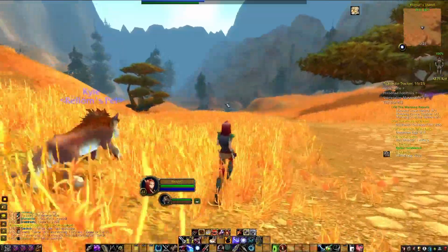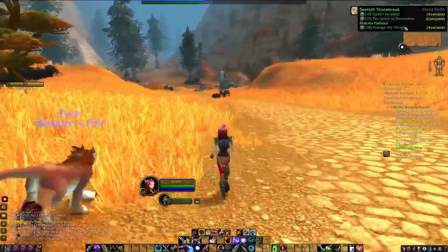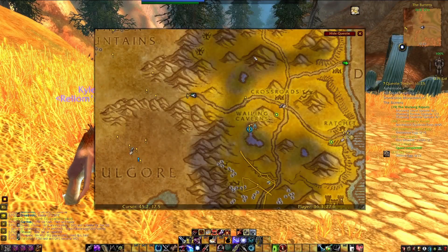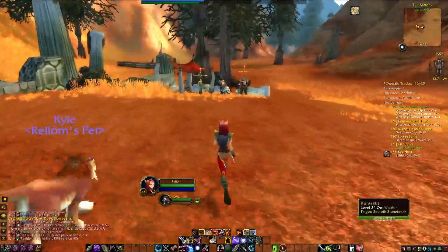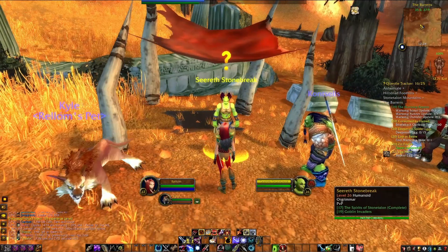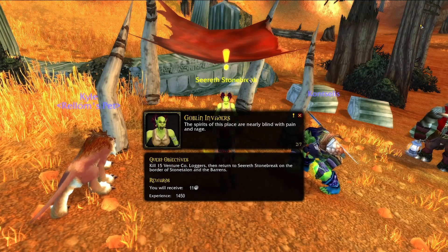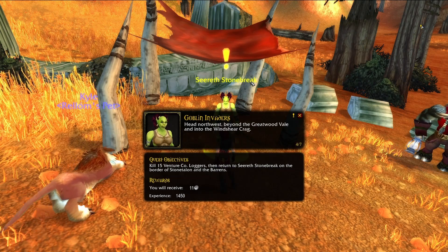We are about to leave the Barrens behind and that is Stonetalon in front of us. There are a couple of quest givers down here. I checked one and it's level 16, green, but all the mobs we have to kill are level 15 — so not really great. Here we are in Stonetalon. Speaking to Sereth Stonebreak: a hunter, very good, we'll need your skills. The Venture Company moved into the Stonetalon Mountains, chopping down trees and burning stretches of forest. We must stop them — head northwest into the Wind Shear Crag and show the Horde will not allow the exploitation of Stonetalon.